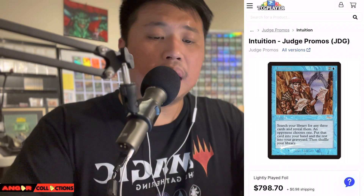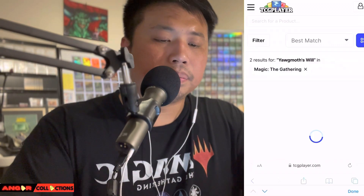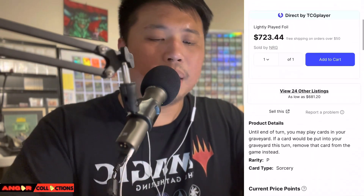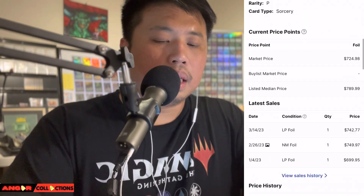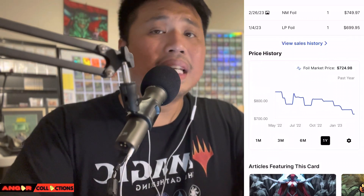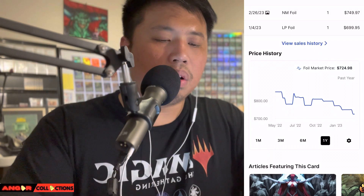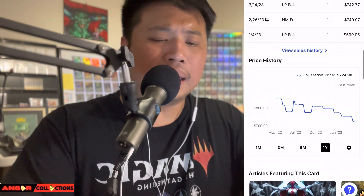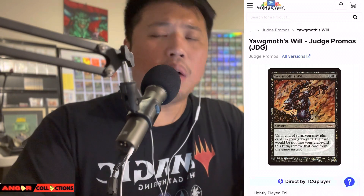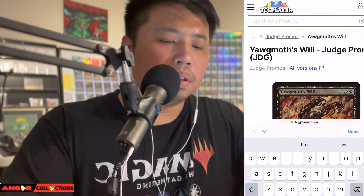Let's check one of my favorite cards of all time — Yawgmoth's Will. The Judge Promo — so powerful. Light play is $723. There are no current sales, but the one-year graph shows it's on the decline, from highs of $850–$900 all the way down to $725. I still love Yawgmoth's Will — the power level of this card is insane.